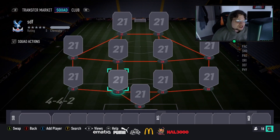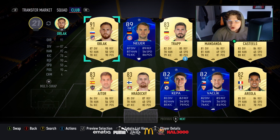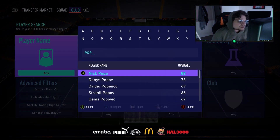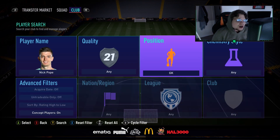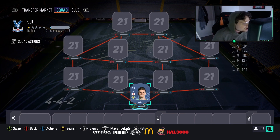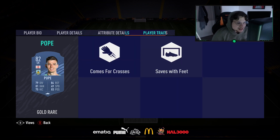So yeah, it's 100k for this squad — about 99k on Xbox and 110k on PlayStation. In goal we've got Nick Pope, six foot seven, one star skill moves — not that it really matters for a goalkeeper.